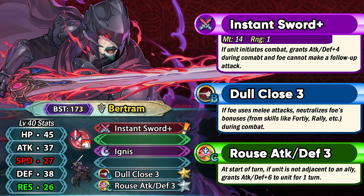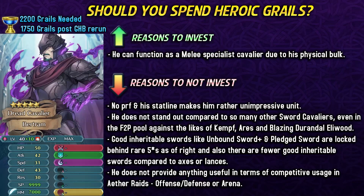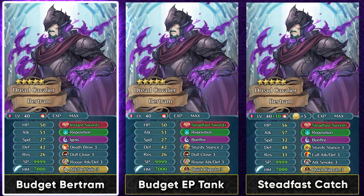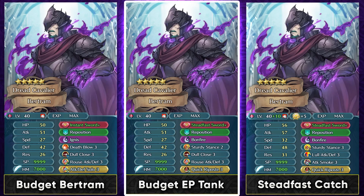Especially many people are really disappointed because he doesn't have a preferred weapon. But still, if you want to build him on a budget, he can go with Instant Sword Plus with a defense refine. This can be used in Arena Assault where he can at least deny follow-up attacks of enemies with Instant Sword and just hit pretty hard for a budget sword Cavalier. If you want to invest into his enemy phase on a budget, Steadfast Sword from Karak Kajal is also an option.